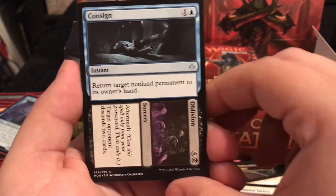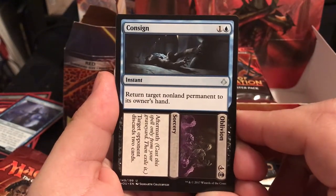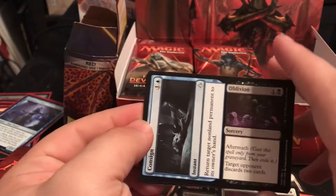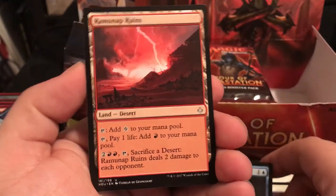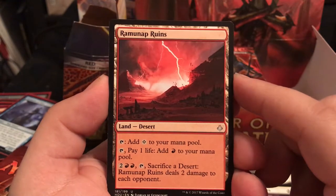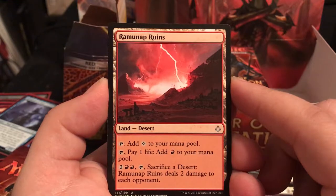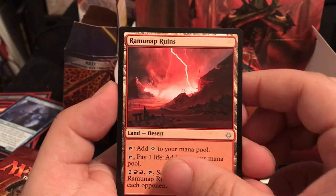Consigned to Oblivion - return a target permanent to its owner's hand for 2, then Oblivion makes the target player discard 2 cards. That's pretty smart. Ramunap Ruins - tap for colorless, pay 1 to get red mana, and pay 4 tap sacrifice to deal 2 damage to each opponent.